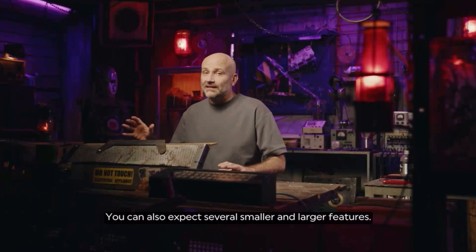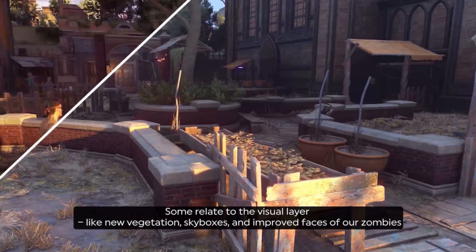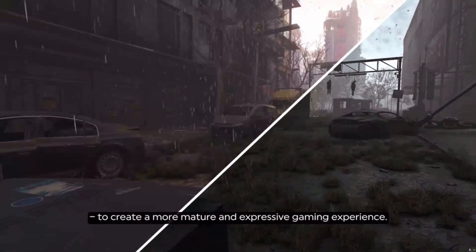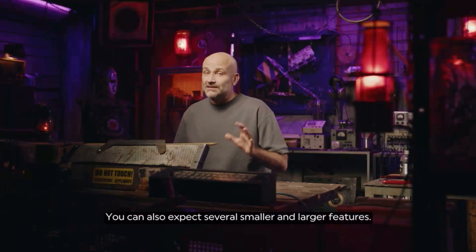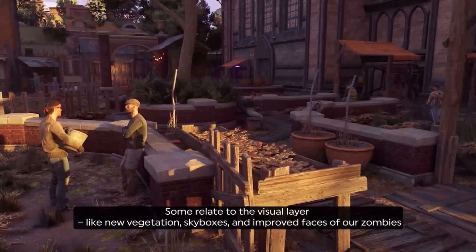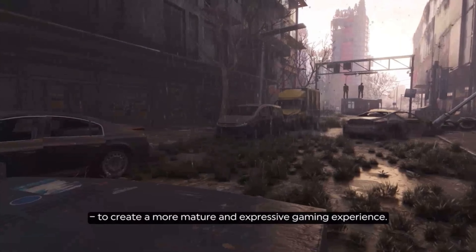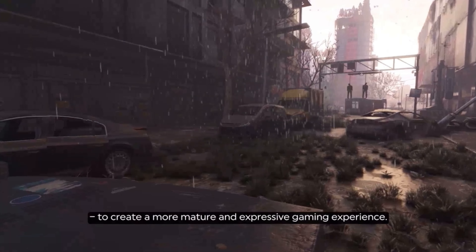You can also expect several smaller and larger features. Some relate to the visual layer, like new vegetation, skyboxes, and improved faces of the zombies — all to create a more mature and expressive gaming experience. This is fantastic for Dying Light 2 because they're improving nice little things in the world like vegetation. Most likely the sunsets are getting improved too, since Dying Light 1's sunsets looked better, and I'm very happy that Techland also made the rain look a lot better in Dying Light 2.